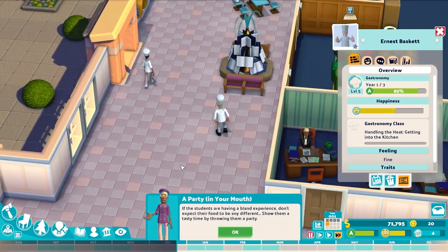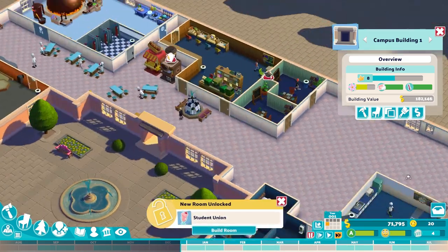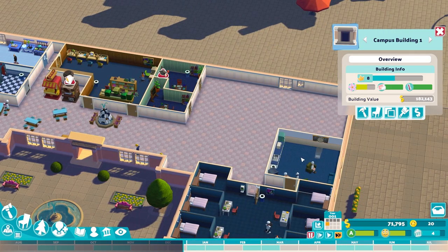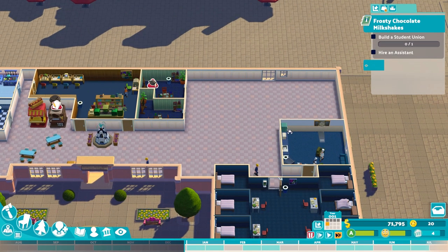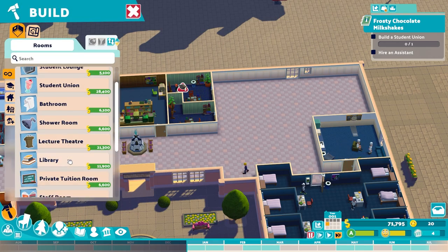If students are having a bland experience, don't expect their food to be any different. Show them a good time by throwing them a party - a student union. My goodness, so what's this? If it's not a student union it's a student lounge - they want a lot, don't they? Well, we'll build it I guess. Student union - where are you? Campus building. Student union.